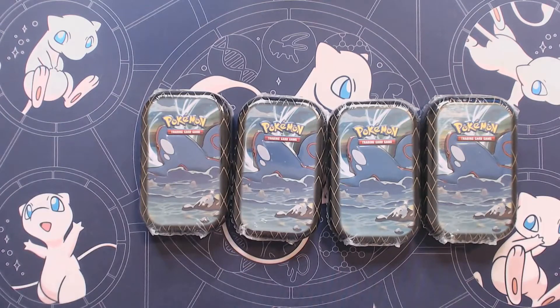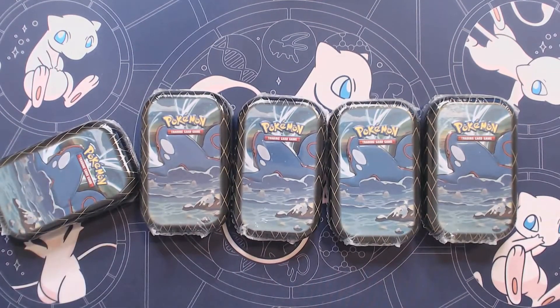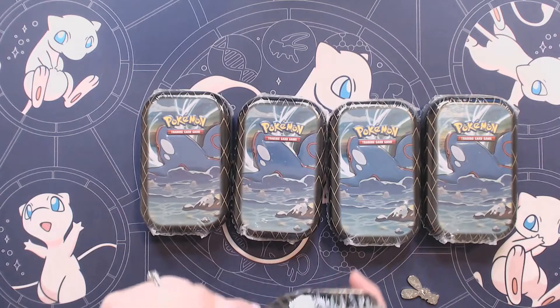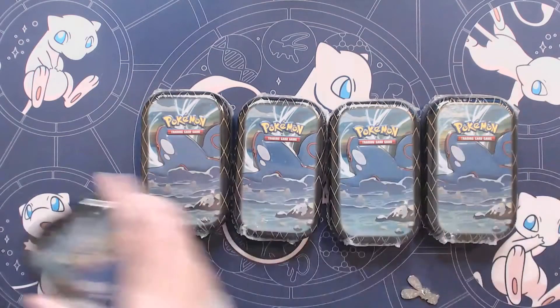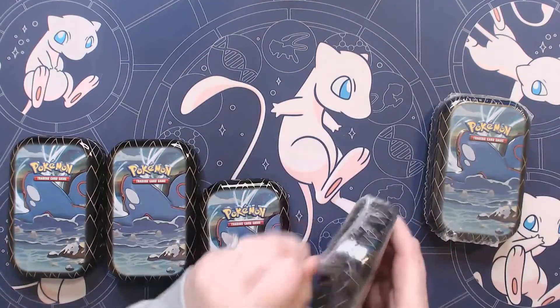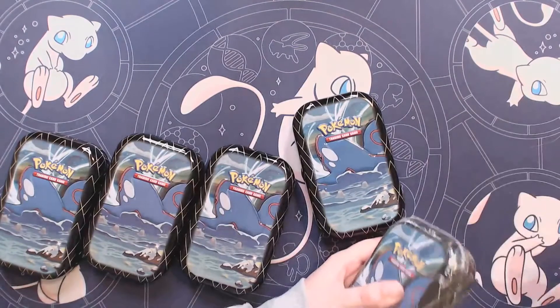I'm actually going to use a pen to help me get into these. Oh, okay, the pen is not working. Let's try — I should have a pen here somewhere. There we go, our nice Bunnelby friend. That'll help us get into these tins. I'm just going to take the packs all out and then open them all at once. If you don't want to watch me open the tins up, you can skip to that part. Always takes a while to get all the plastic off — this part's kind of fun. It just builds up all of the anticipation.